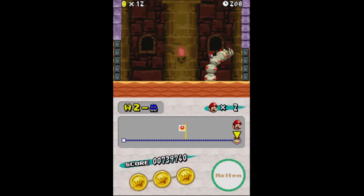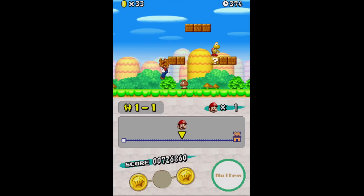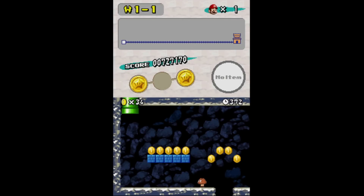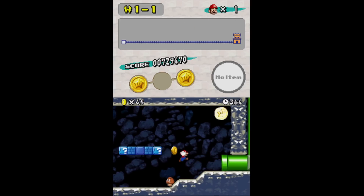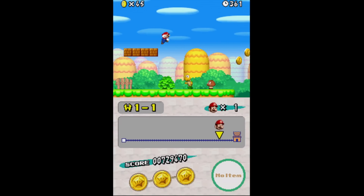But if you just played the core adventure, you didn't really use the DS's features at all. You can see how far you've gotten through a level, use a reserved item, and sometimes going underground swaps the bottom and top screen. That's kind of neat, but for the most part they focused on making a New Super Mario Brothers game rather than a game that justifies the entire purpose of the DS.